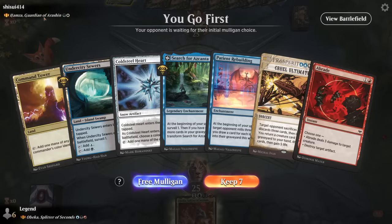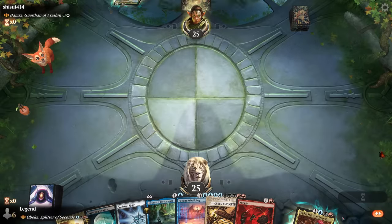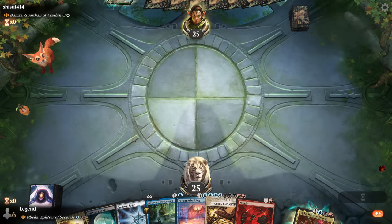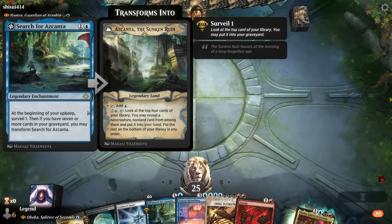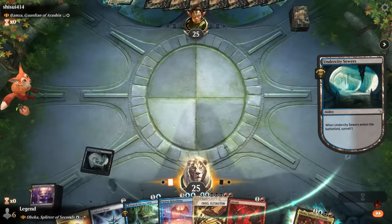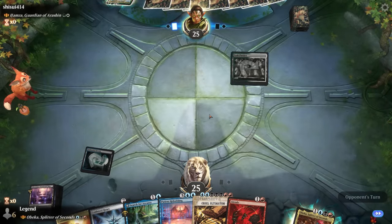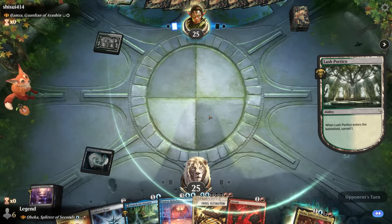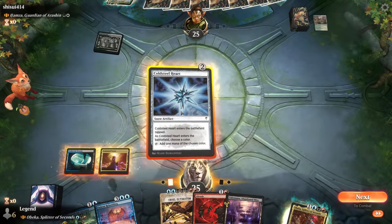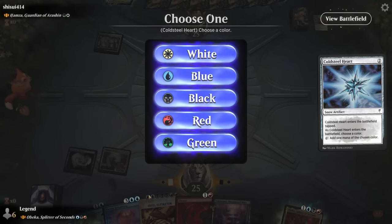Okay, we're on the play facing Hamza — green-white plus one counters. Our hand is ambitious but could work out. Search for Azcanta is pretty good with Obika if we can quickly fill the graveyard — the surveil from the sewers also helps, and as you'll notice Azcanta now also mentions surveil, which wasn't a keyword commonly used back then. I want to keep lands on top. We'll start with Cold Steel Hearts, maybe play Obika on three, then Azcanta can immediately take advantage.